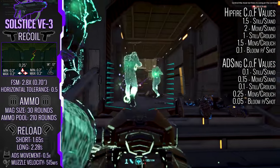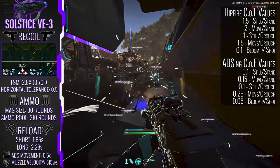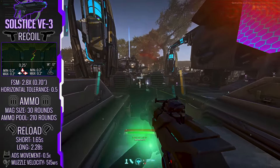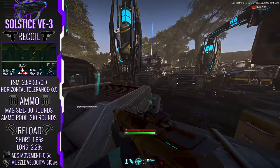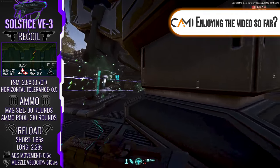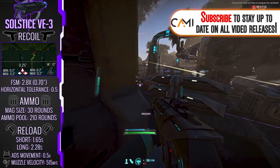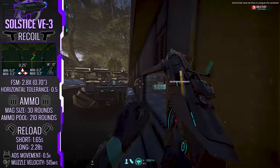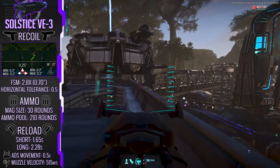As far as the cone of fire is concerned, nothing too out of the ordinary — apart from serviceable hipfire. Ammo-wise, we have a standard 30-round magazine complemented by a 210-round ammo pool. The Vanu are all about efficiency, so we have a cool, calm, collected — some may even say crisp — short reload of 1.65 seconds and a long reload of 2.28 seconds, which is really on the shorter end of things. Wrapping up the weapon stats: a 0.5x ADS movement multiplier and a 515 metres per second muzzle velocity.